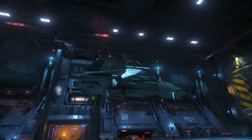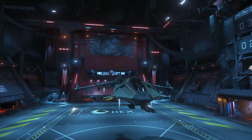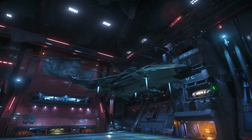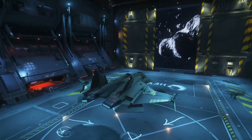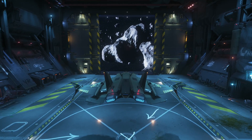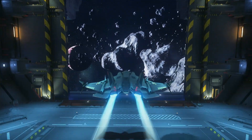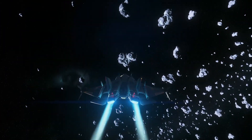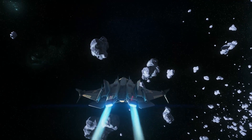The Aegis Gladius is clearly a dedicated combat ship, and it does what it was designed to do really well. It is a relatively affordable way to make money in the verse, if you have the talent to match it. There isn't much more to say other than: if you are considering getting a light fighter, don't get this — get the Anvil Arrow. Catch the next video to hear my thoughts on why.